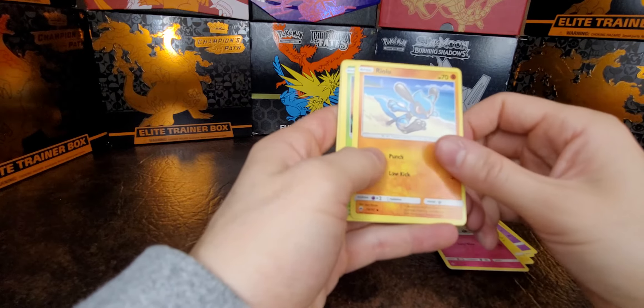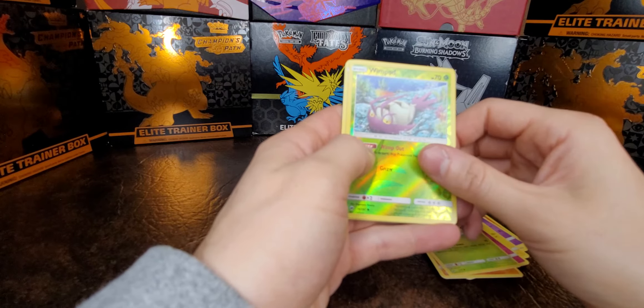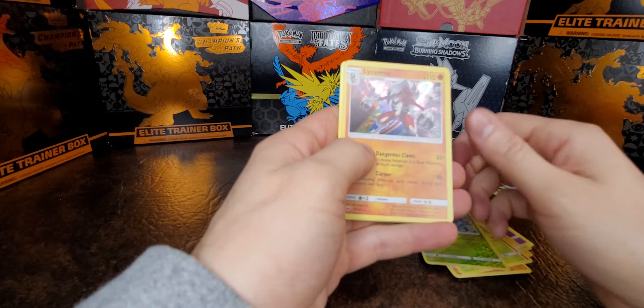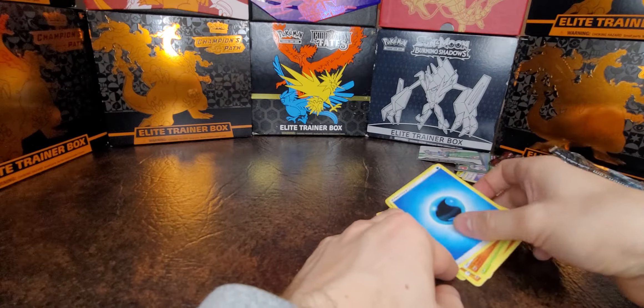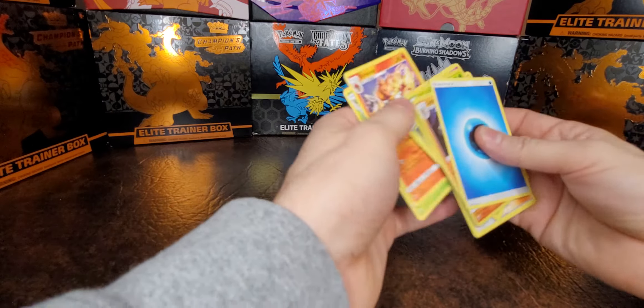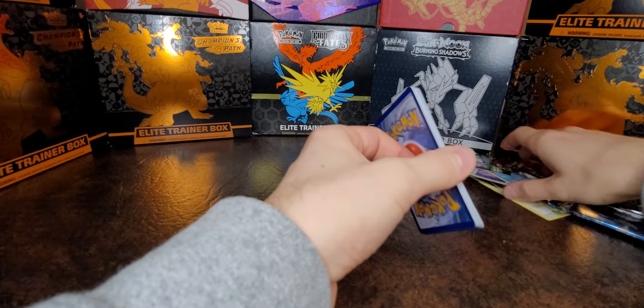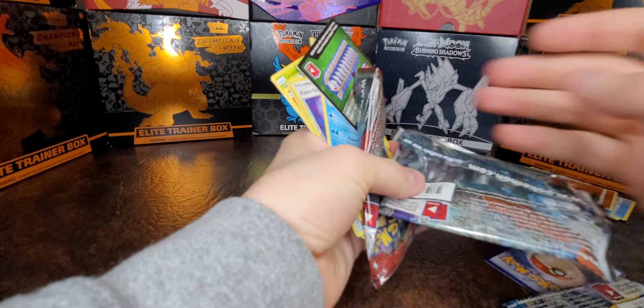Cutiefly. Riolu. Tangela. All right, next one — Wimpod. Lycanroc. Energy. No Zard. No Zard today. Brandon said he's got a Zard in that Burning Shadows — or that Darkness Ablaze. Yeah, it's in there. Tune in next time. All right, we'll see you guys.